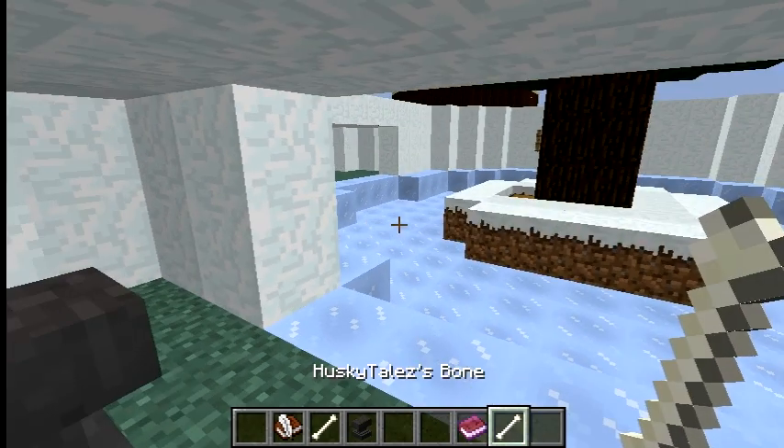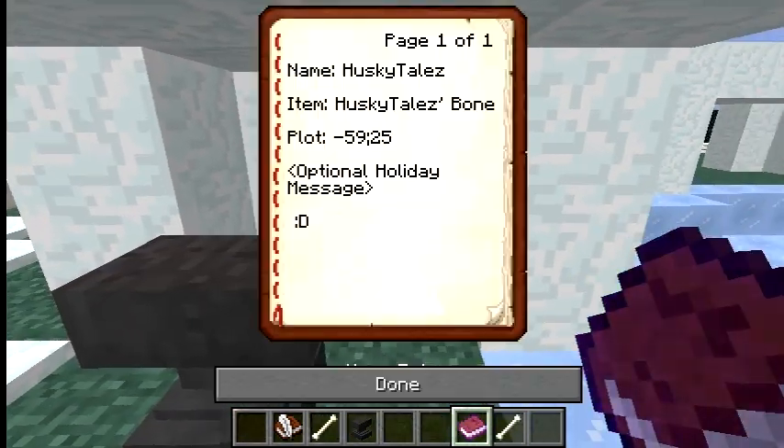I got my husky tails bone. And then with a book, you make a book that says your name, the item, and your plot, and of course an optional little holiday message for me.